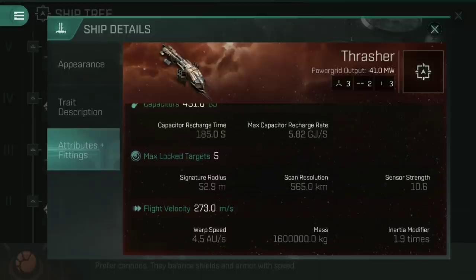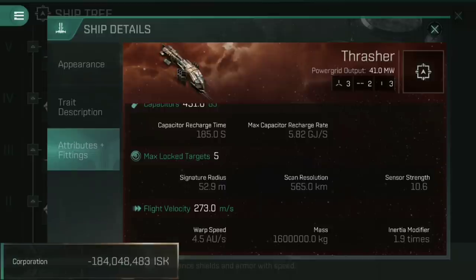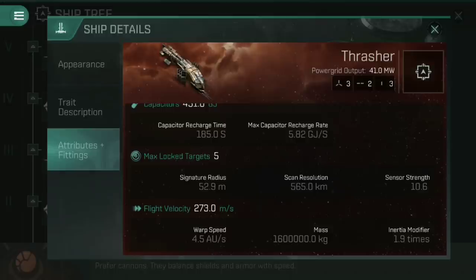Max locked targets: this ship can lock onto a maximum of 5 targets, though that does rely on your targeting skills — if they only allow 3, you can only lock 3, and if they allow 6 but you're flying a Thrasher, you still only lock 5. Signature radius is 52.9 meters — essentially how big the ship is in space, and the vital statistic for how easy you are to hit, lock onto, and how well missiles apply damage. Scan resolution is 565 kilometers with a sensor strength of 10.6, determining how quickly you can lock other ships at range.